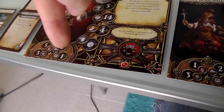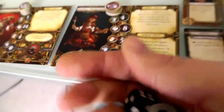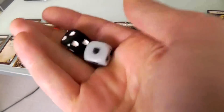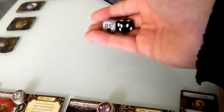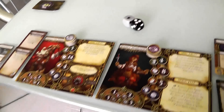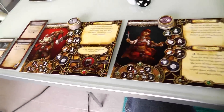Whenever you do an attribute check — Strength, Knowledge, Willpower, and Awareness — you roll and try to meet or beat your attribute. We roll for the dwarf first: he needs a 2 or less, but rolls a 3 plus 1 for a total of 4. He failed to strike a bargain with the merchant. Now Tomble the halfling tries — he rolls a blank and a 1, which is 1 or less. He succeeded!